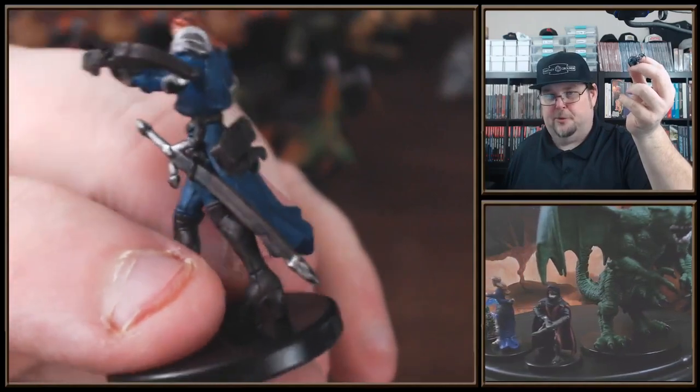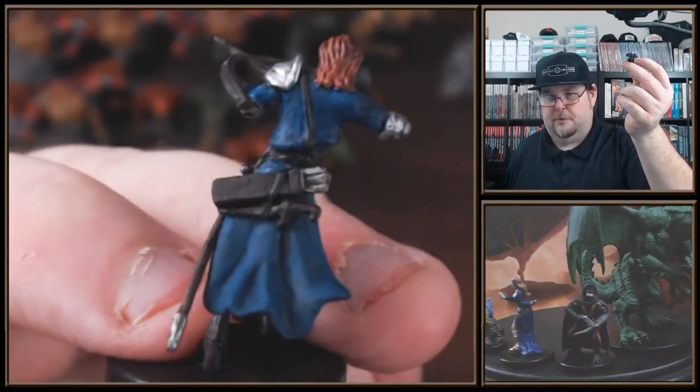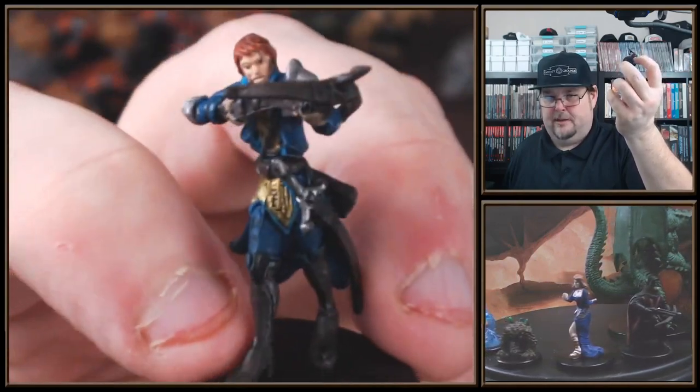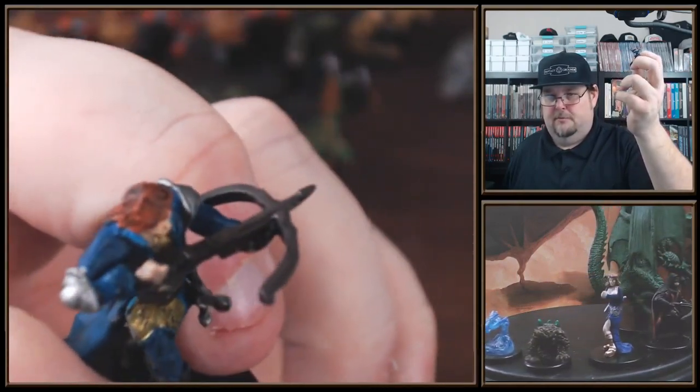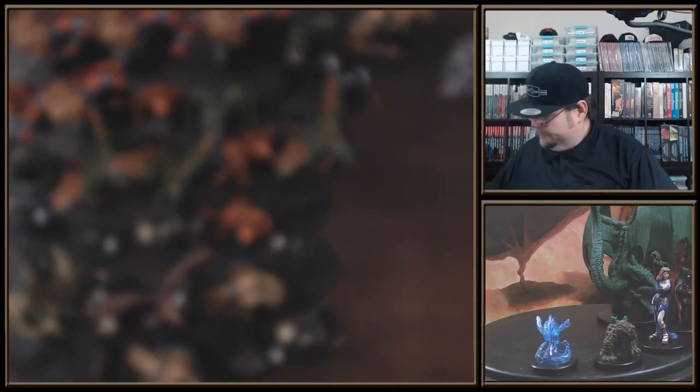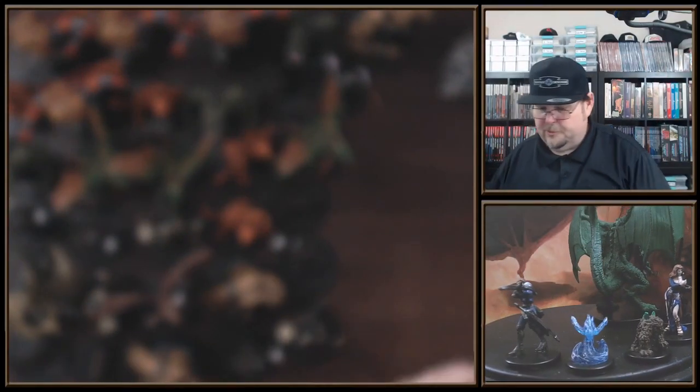I've got a big old bastard sword — I would imagine that's a bastard sword. Got a quiver, a dagger back there. Good detail on the armor. A crossbow with a quarrel ready to go in it. Awesome stuff.